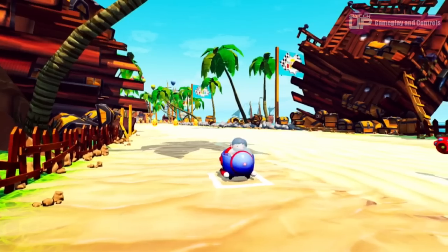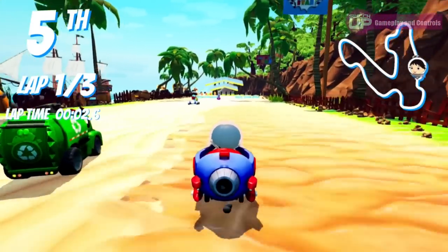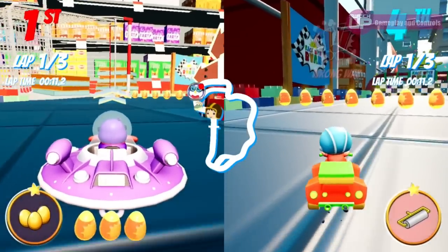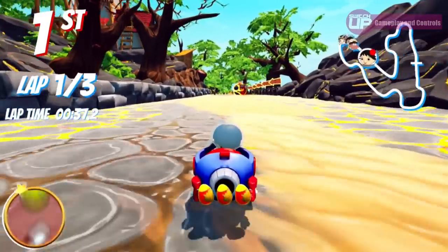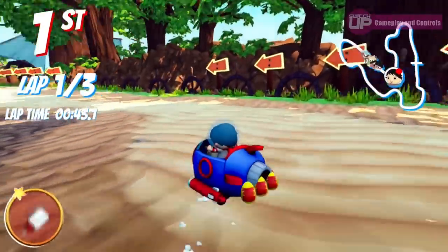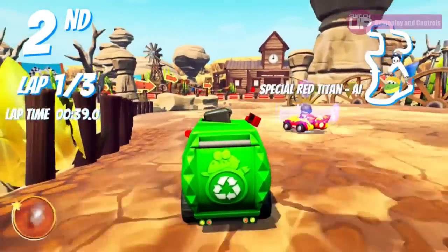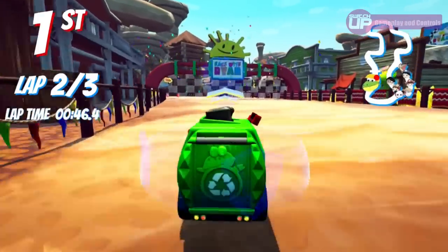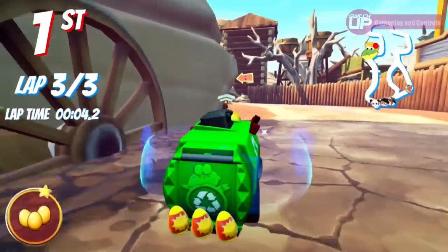The tracks just don't play differently enough in reverse to feel worthy of being classed as a separate track. There are also some odd design choices — for example, a couple of tracks have objects flying towards you as you race: rocks of lava in the pirate level, and toy trains in the supermarket level. In reverse, these objects move away from you, so you unlock an effectively easier version of the track. Surely they should have gone towards you in reverse to add a new level of challenge. The tracks themselves are fairly well designed, albeit without major set pieces, with each course including a few forks in the road to mix things up.